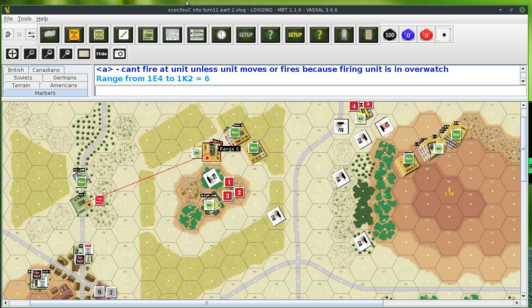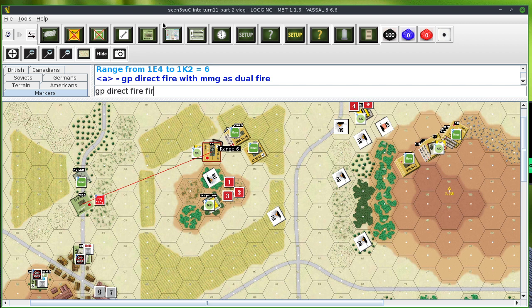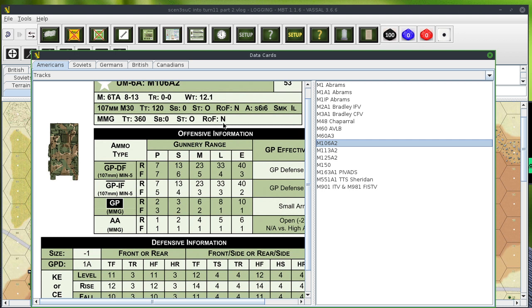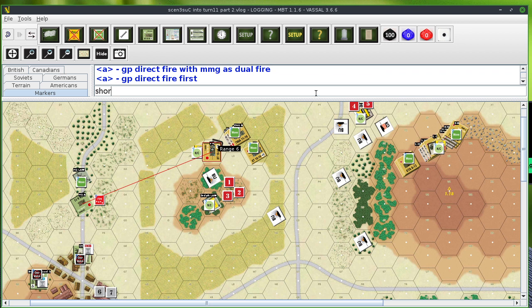So we're firing GP direct fire, and with MMG as dual fire. We do the GP direct fire first. Let's check the range — that is the 106 mortar, so that's going to be point blank range for the purpose of modifiers. GPO will be 7. Now the question is what modifiers do we have? It's two different systems: there's the armor-piercing ammo and the GP ammo — they each use different charts.